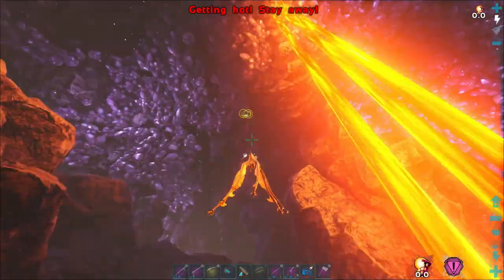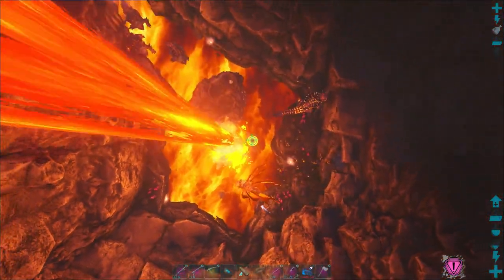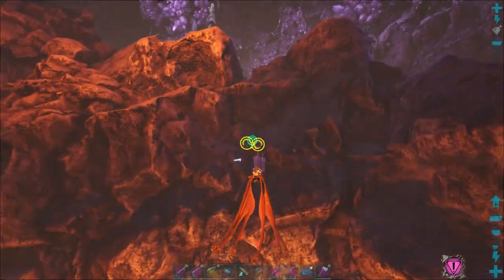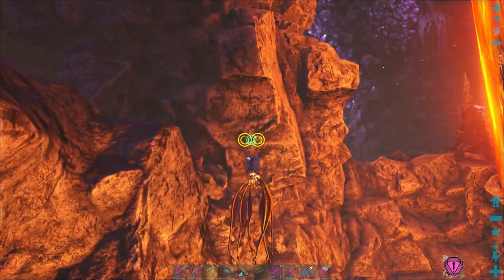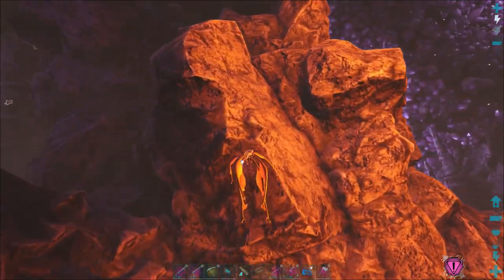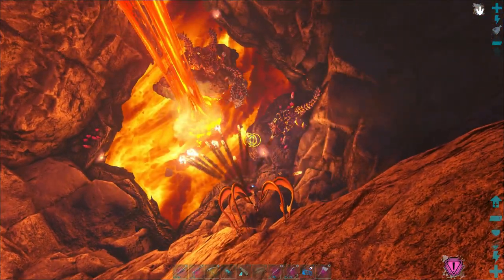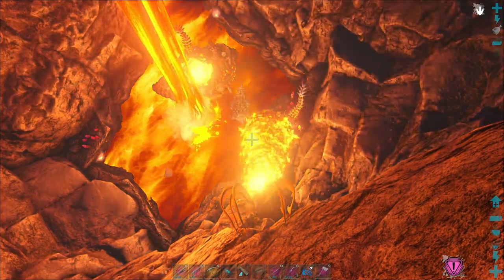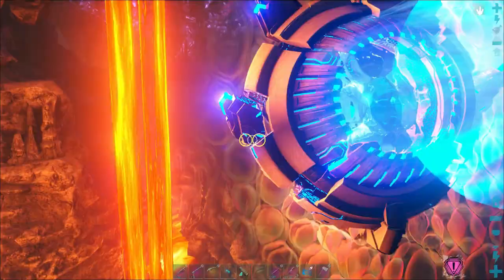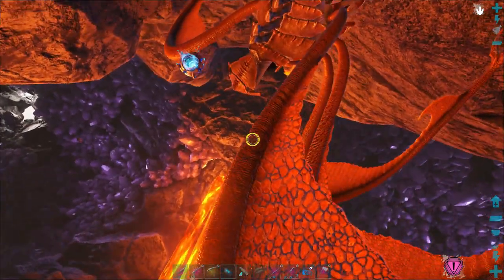I said I would show you guys how to latch onto the rocks. When you're going to reel in, all you do is right before you land — hold right click or left click to reel in, and right before you land, hold space. And boom, you just latch on just like a Rock Drake. But don't try to shoot from this position because he does this weird thing — he likes to spin if you try to shoot from that position.